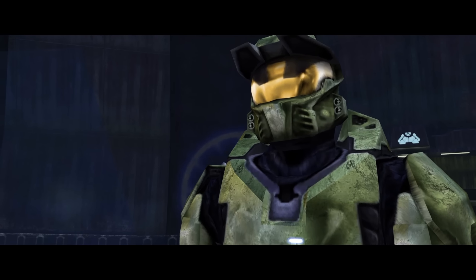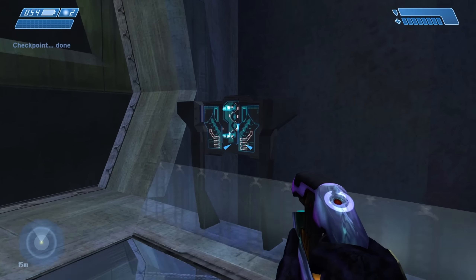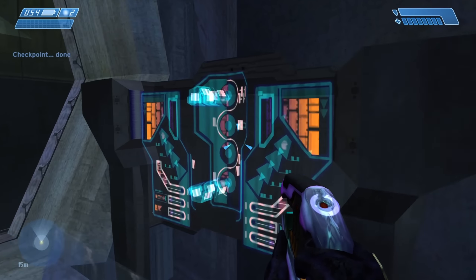With Guilty Spark now your enemy, your first task is to take down a gaggle of angry Sentinels. There's some pretty bread-and-butter game design here in that you begin the level wielding a plasma pistol, plasma weapons being especially effective against the Sentinels. Prior to Two Betrayals, you'll have only fought alongside them, but you'll be taking on a lot of them moving forwards, so developer Bungie lends a helping hand so you can quickly ascertain how to deal with them most effectively.